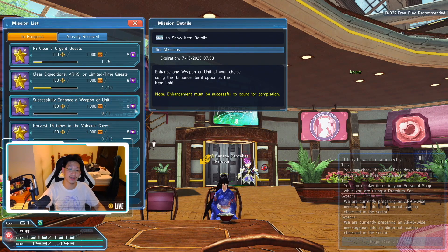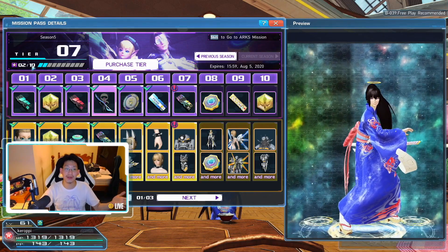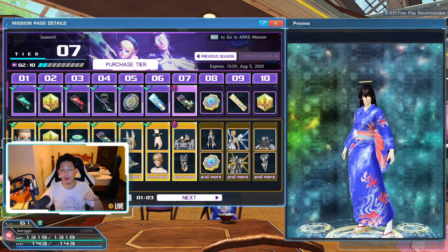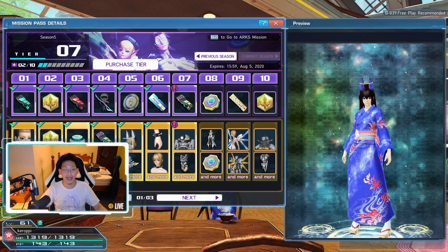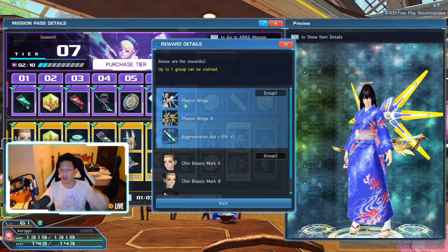You want to complete all of these missions every single week, as they refresh weekly — that's how you progress through your Mission Pass. Now that we know how to progress, it's time to explain the reward system. There is a free tier of rewards, which is the top row — these are all free. However, there is a gold ticket system which allows you to redeem the rewards in the row below.